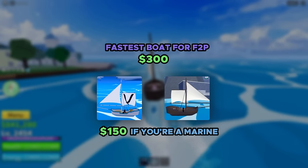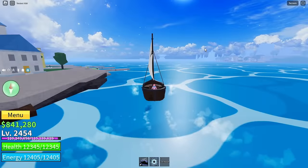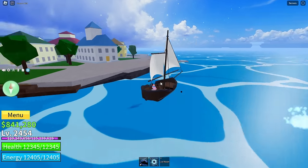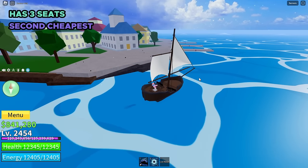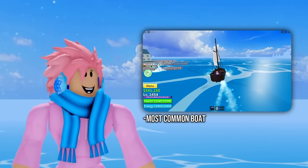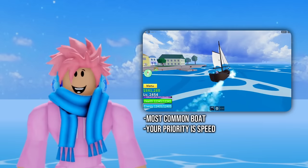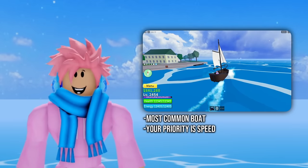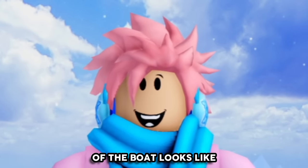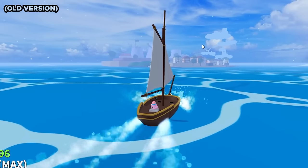If you're a pirate and you're in a crew, your crew logo is actually going to be on the flag of the boat. But if you're not in a crew, you're just going to have a default white banner. This boat has a total of three seats and it's the second cheapest boat from the boat dealer. It's one of the most common boats in the whole first sea because your priority is speed, and that's what this specializes in for free-to-play players. The old model hasn't changed a lot, but a change is still a change.